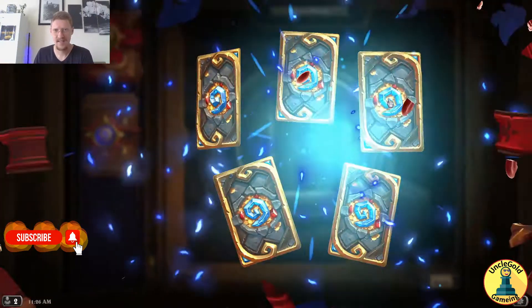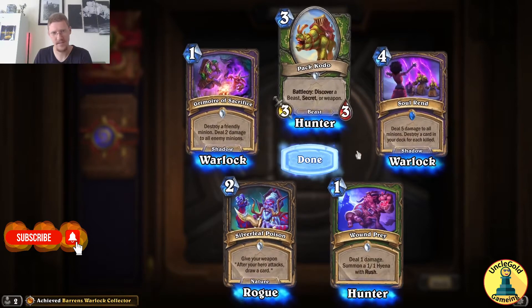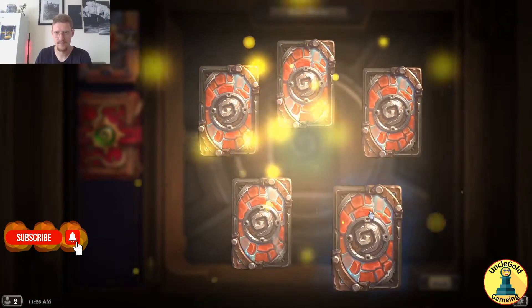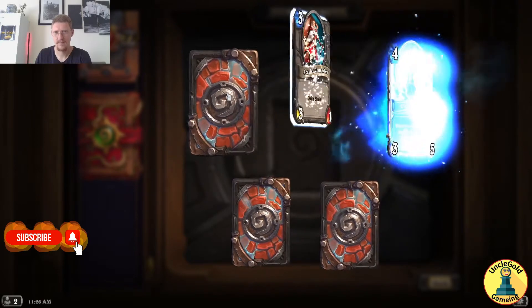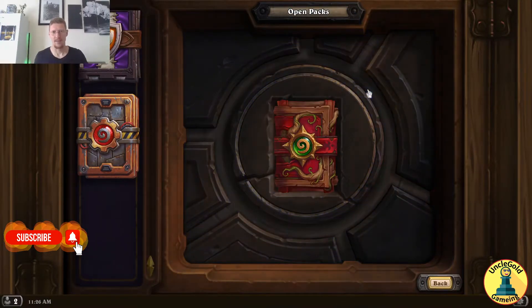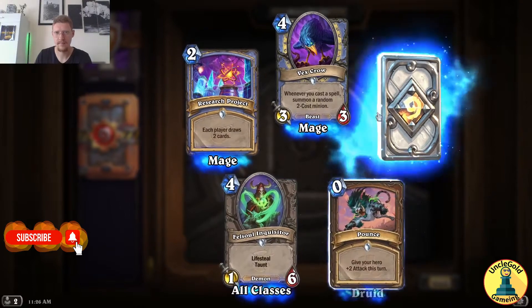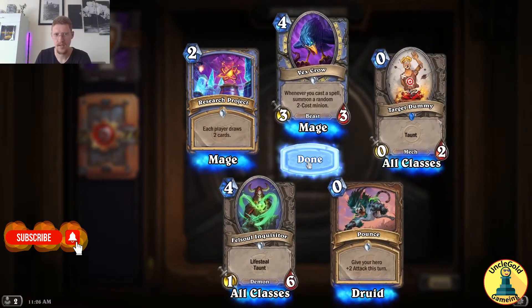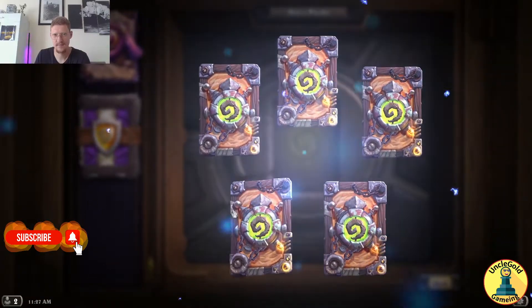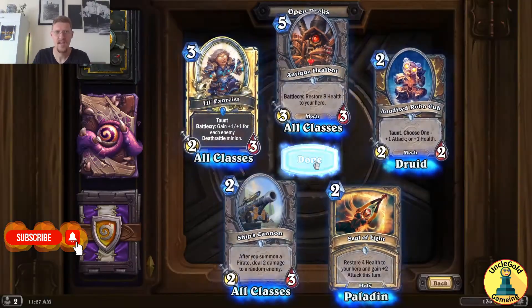Let's go, starting with a classic pack. We're gonna get some achievements here as well. Golden rare — Violet Illidari — nice! This is the first haul of the day. Wild mode next — another golden rare, Violet Illidari. Nice! I love these golden cards, they're amazing.